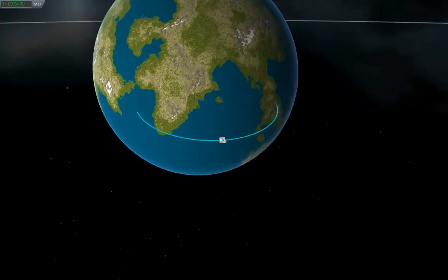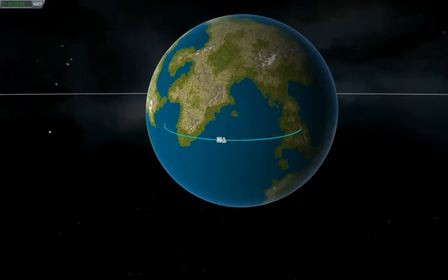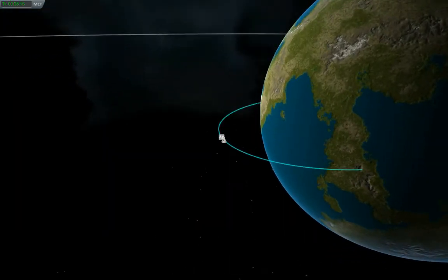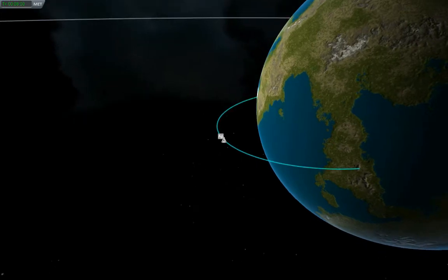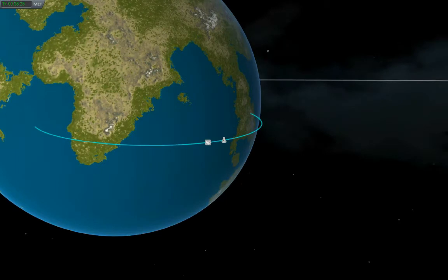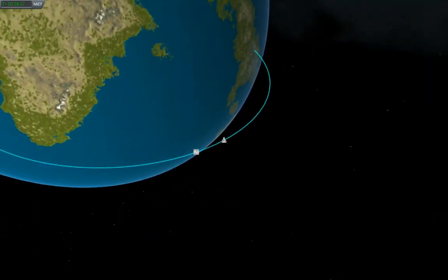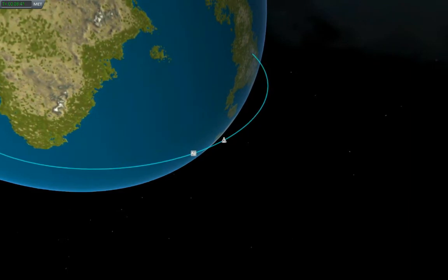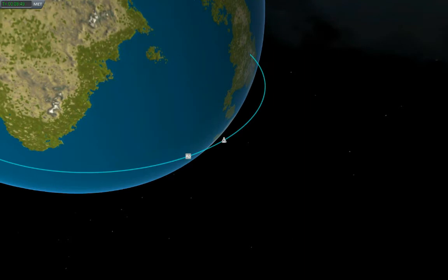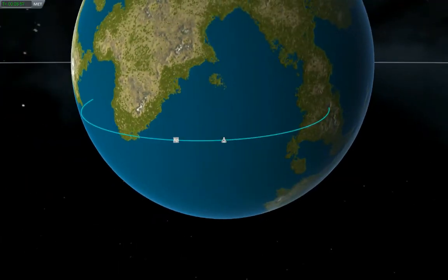It looks like getting back to Kerbal Space Center is not going to be a possibility this time, so I'll be looking at improvising a landing somewhere else. The projected parabolic track takes me down to some mountain ranges, so let's try to avoid those. 110 kilometers. Let me zoom into this map — I just took off and flew from Kerbal Space Center heading straight north and made it about this far. So if I can de-orbit into the range somewhere around there, then I might be able to glide back home.